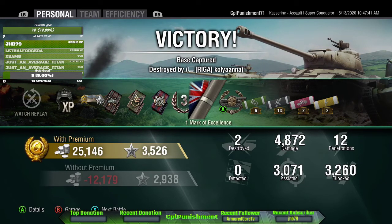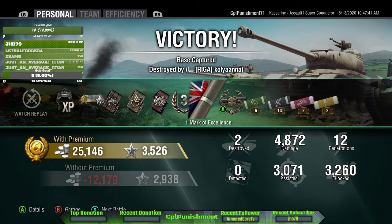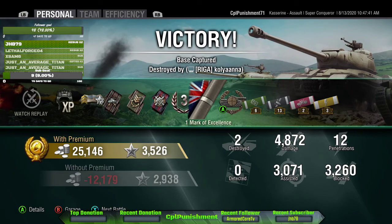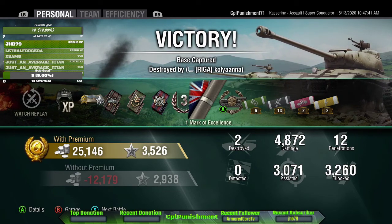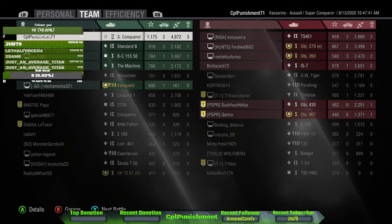So the last game we played, we did 4.8k damage and 3k assisted. That's 7.9 average damage with the assisted.